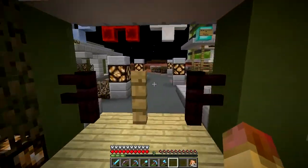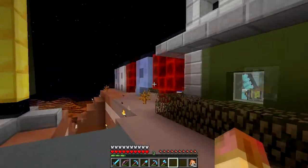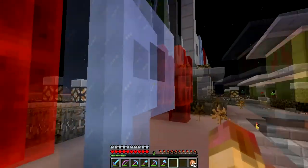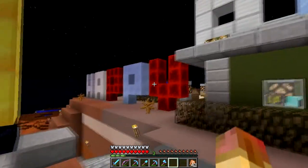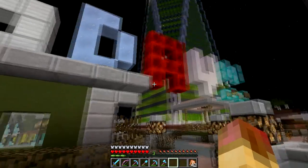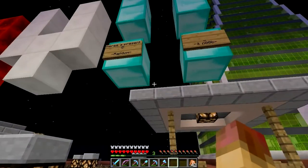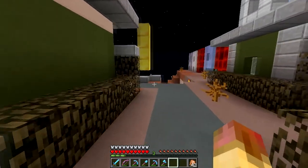Hey friends, Kaz here, welcome back to another episode from the McFriends server. Last week was my birthday, so some of the guys — mainly random person 02 — put block letters in to wish me a happy birthday, and then noob and random gave me a lot of diamonds, which is fantastic. I'll tear that down.